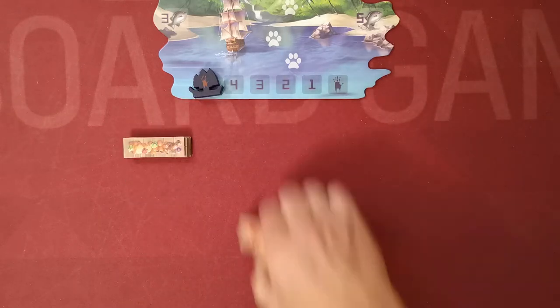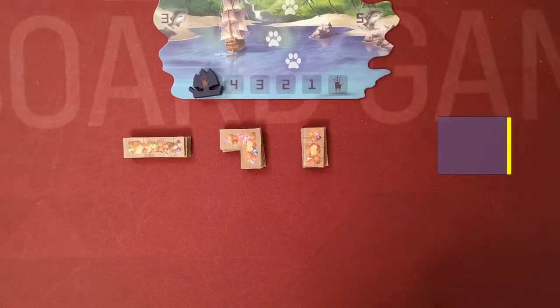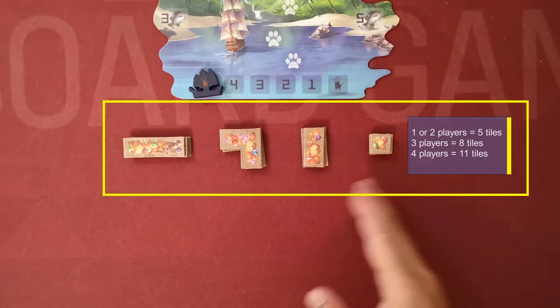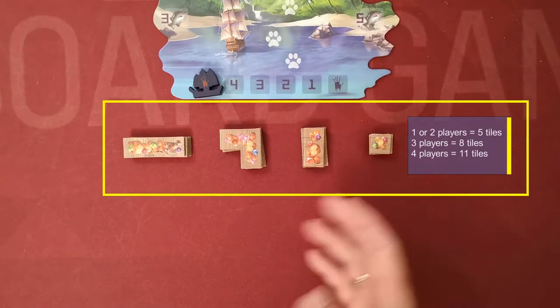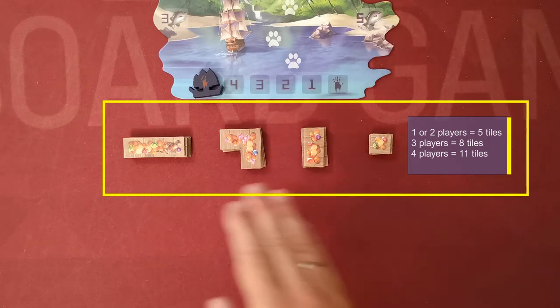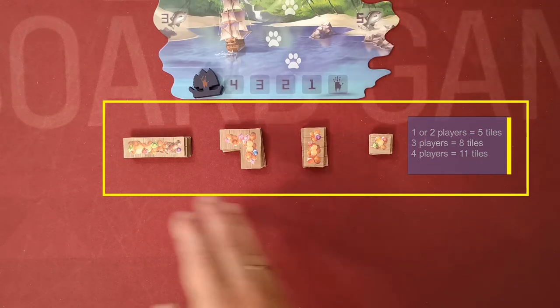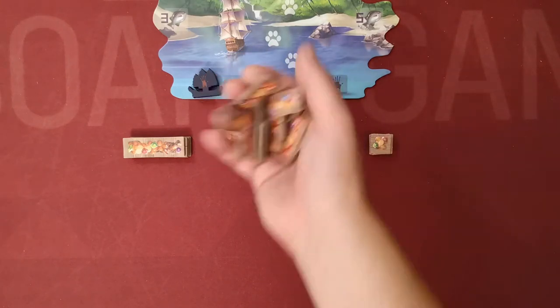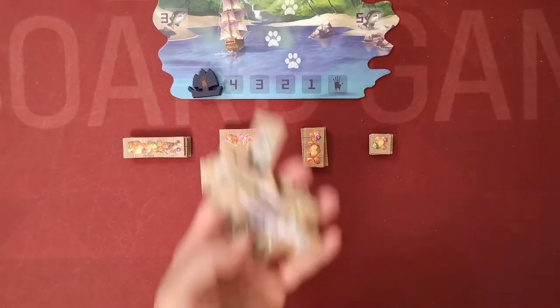Separate the common treasure tokens by their type and place them below the island. If you are playing a two-player game you will need five tokens of each type; for three or four players you will need eight or eleven tokens respectively from each treasure stack. Return all unused treasure tokens back in the box.